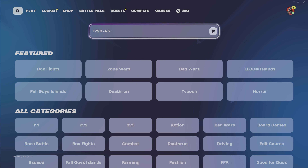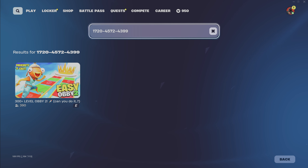First off, you're going to want to put this map code in: 1 7 2 0 4 5 7 2 4 3 9 9, and then hit enter. You should get 'Easy Obby 2.' Make sure you're in a private server and let's get into it.